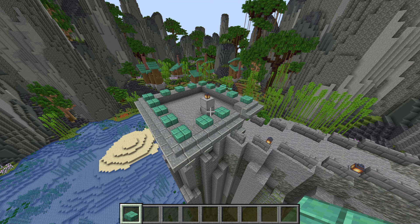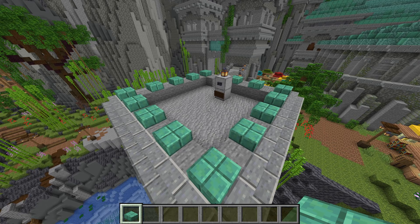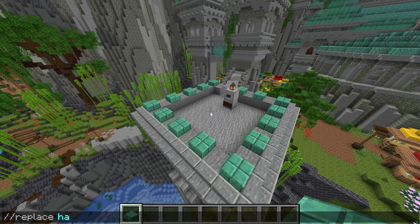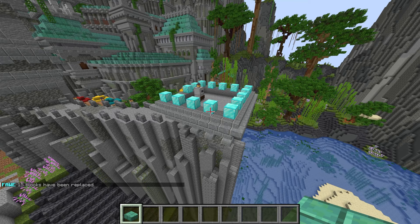Number two is an incredible time saver that even professional builders don't often know. Let's say you want to replace all these copper slabs, but the ID is really long — that's five words you'd have to type out. Instead, you can do slash slash replace hand, and whatever block you're holding in your hand will automatically get replaced with whatever block you put in the second slot — and voila, now I've replaced the entire thing, and it's so much simpler.